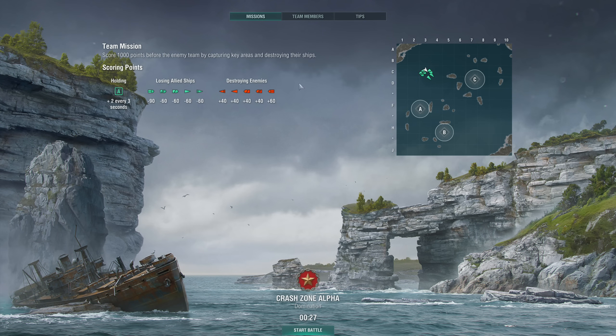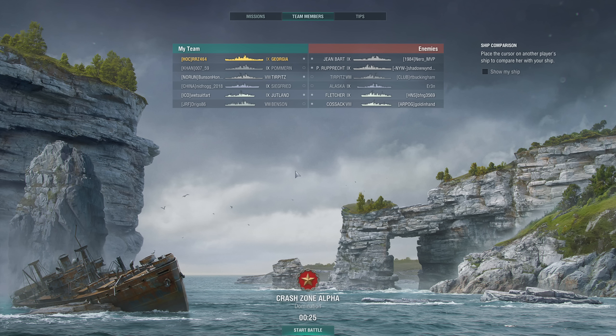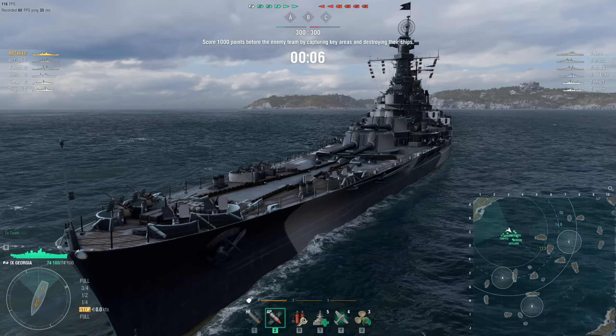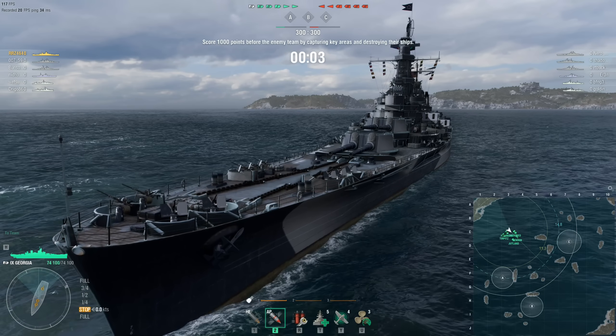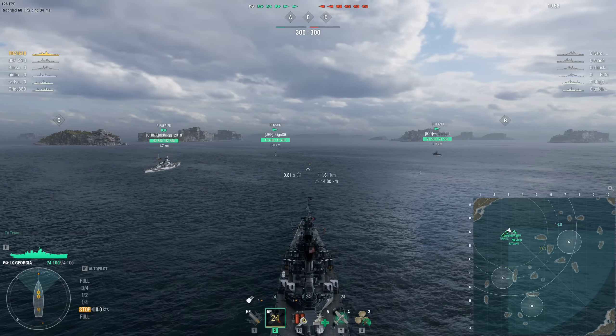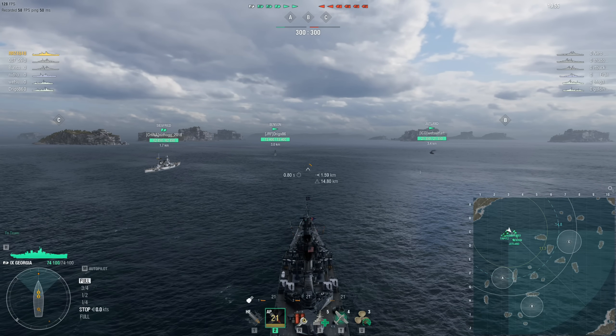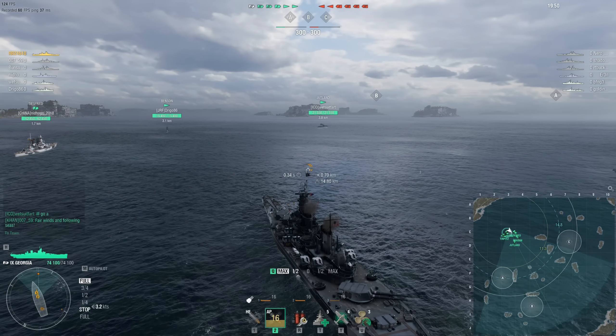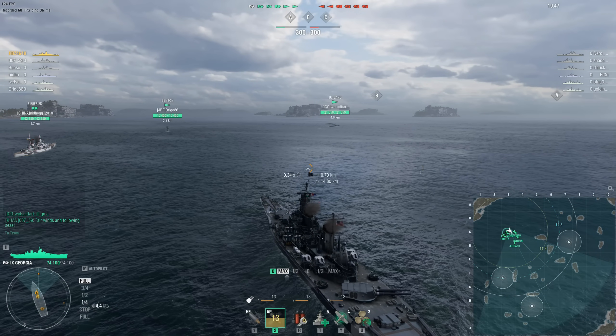Howdy folks, hope you're all having a good one and welcome back to World of Warships with Rear Admiral Jingles. Today we're going to be watching a tier 9 — although there are some tier 8 ships involved — ranked battle here on the Crash Zone Alpha map. It's a domination battle, six ships per team. The star of today's show is RRZ464, a North American player in the tier 9 US Navy battleship, the USS Georgia.